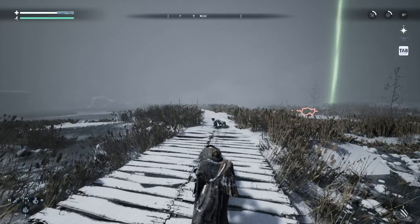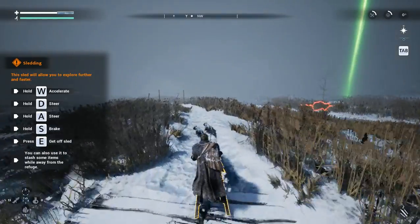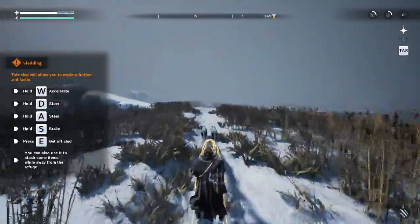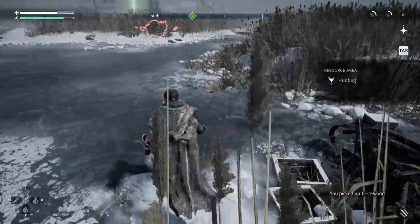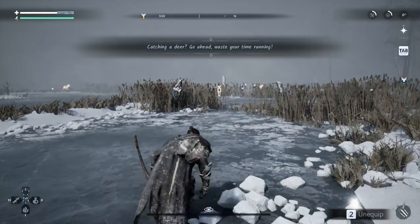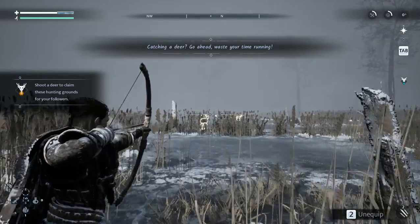I'm going to take a look at the map real quickly. I just want to discover this stuff a little bit — get around here, see what might be over here. You can't use your spider sense while you're on the cart — oh, actually you can, because something kind of lit up back here. I'm going to go ahead and kill something out here so I can claim this area.